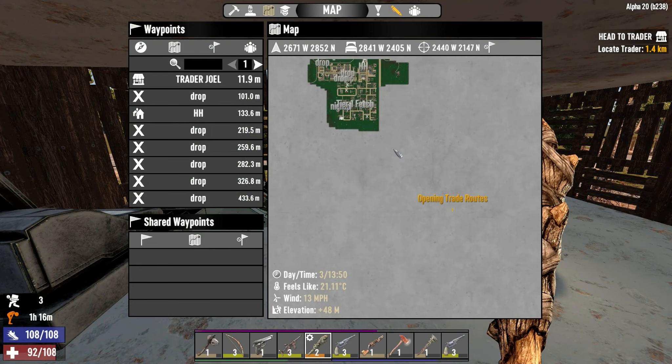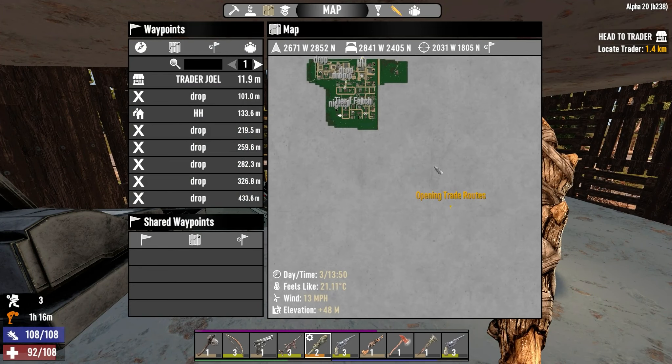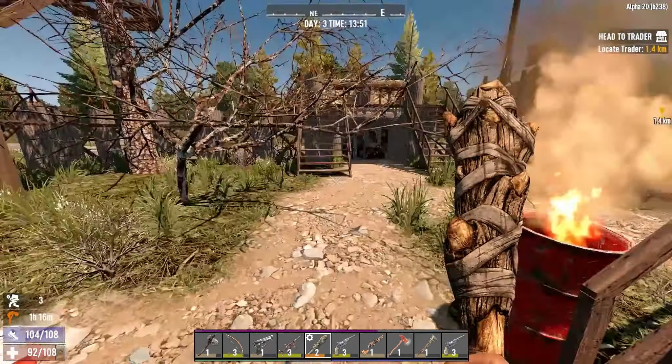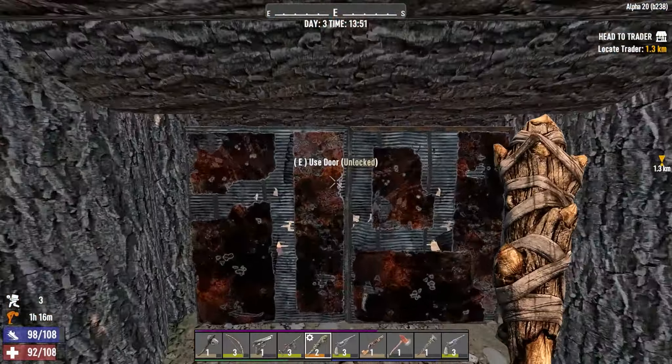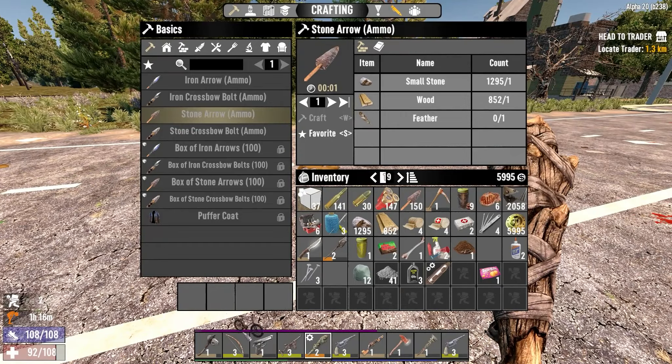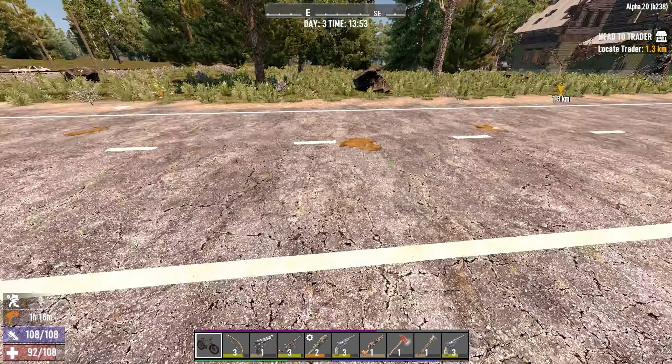He gave us this tier 1 fetch. We're also opening up some trade routes, so I think what we're going to do is stop by that Hurry Harry's, drop some stuff off, get on our brand new bicycle, and go open up some trade routes. But I think we're coming back here for the night.